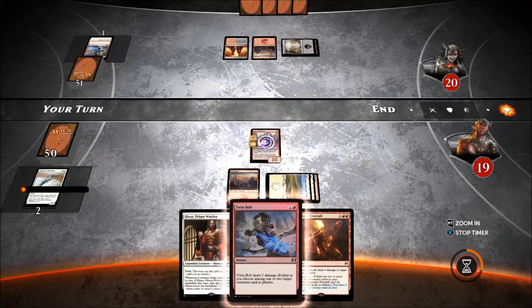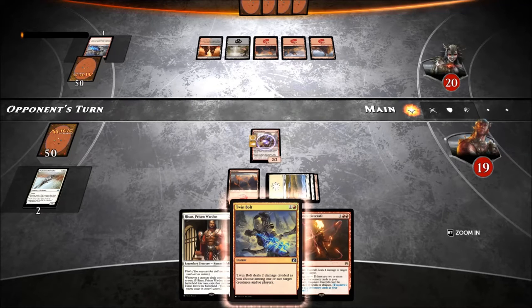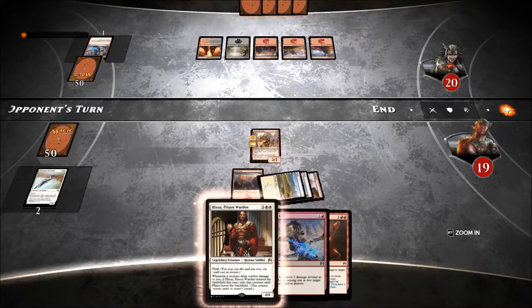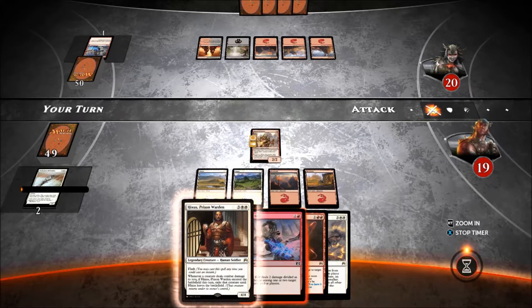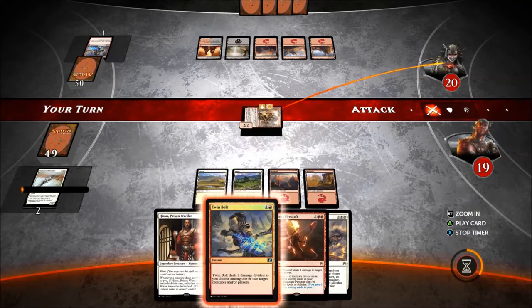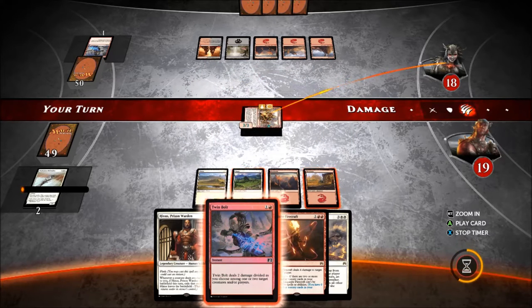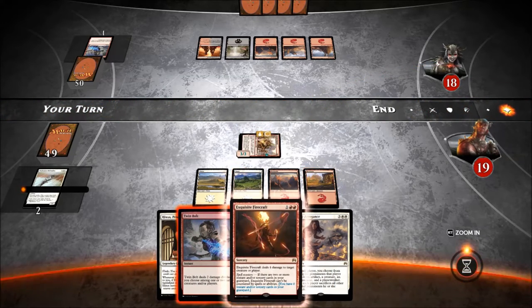One more land and I actually got a Hixus on the field, which is kind of nice. He's probably running some kind of control build. Don't know what it is this time. Tragic Arrogance will help later, not now. Maybe he's got a creature steal of some kind. He's throwing me off here - I don't know what the hell's going on.